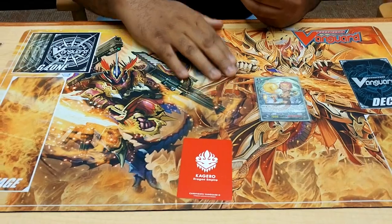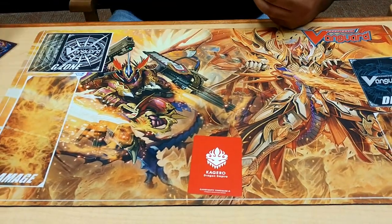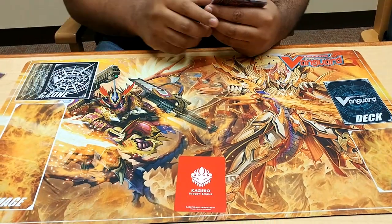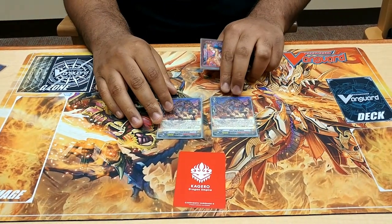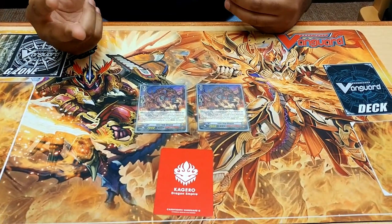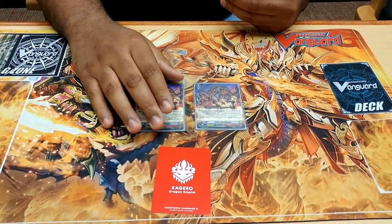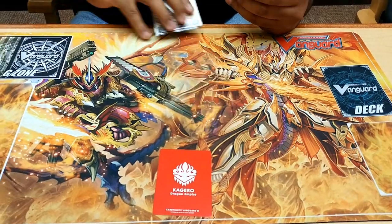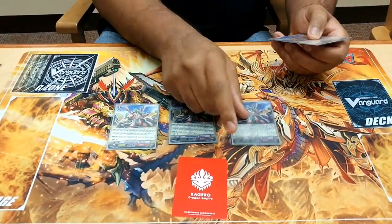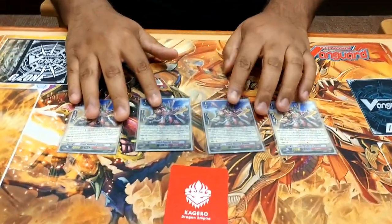At the end of a turn, I can retire 3 things, have all my counter blasts up, and my opponent can have all their counter blasts used. It's unorthodox, but don't knock it until you try it — it works. 2 Lava Flow Dragons, just for Stride Fire, just for a luxury. You're already heavy on Grade 3s, so you don't need to run 4. And 4 of the greatest thing to happen to Overlord, also in the Legend deck: Lizard General Conroe.